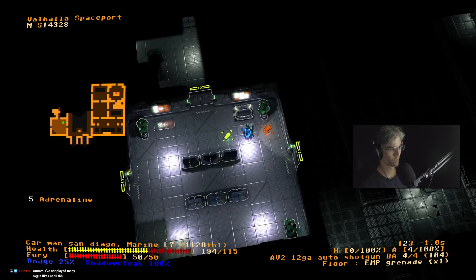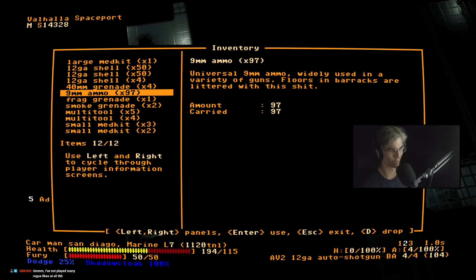There is also a particular combination of perks that can allow you to kill an entire level by pressing one button, which is pretty great.